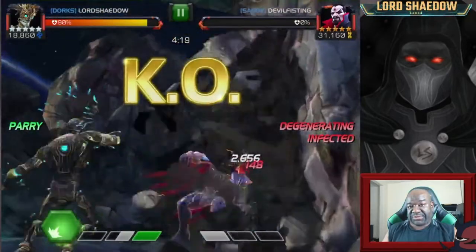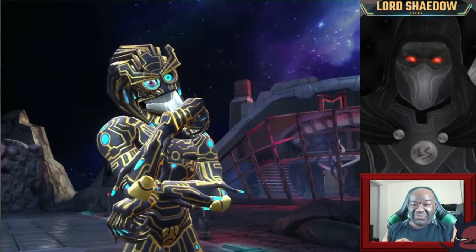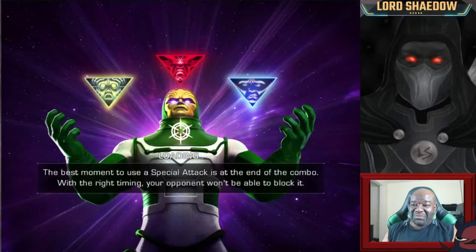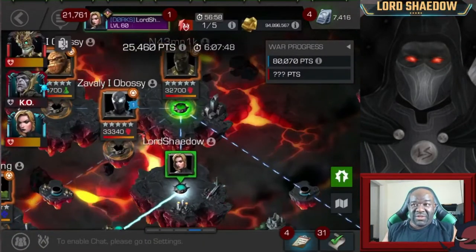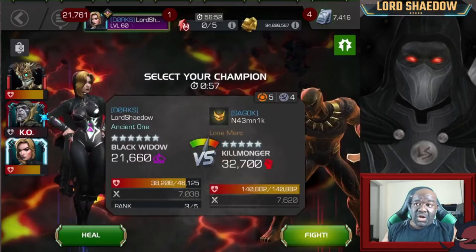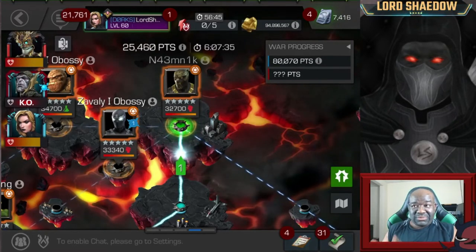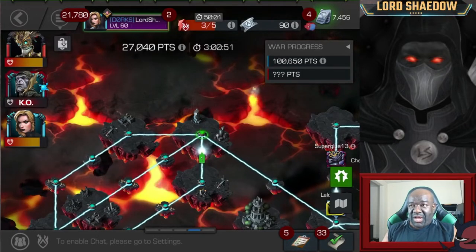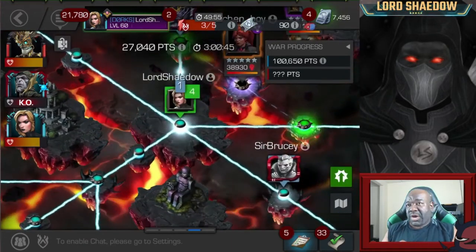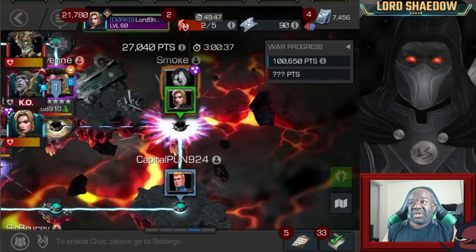For you guys who left comments about me always using Omega Red — there's no Omega Red on my team. I try to rotate depending on who I'm going up against. I had thought about taking the Killmonger with Corvus but Corvus is dead, so my alliance mates came in and took out the Killmonger without too much difficulty.